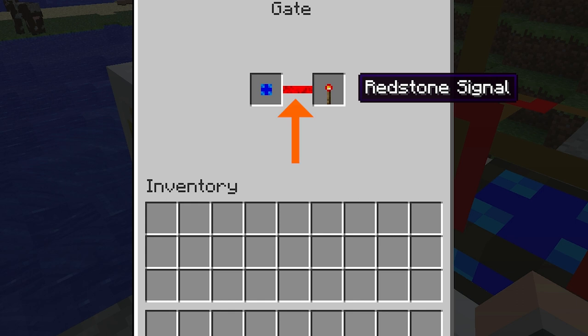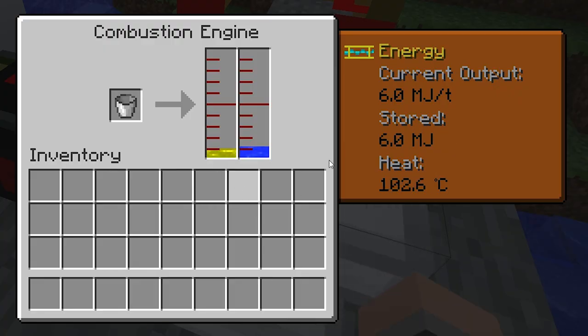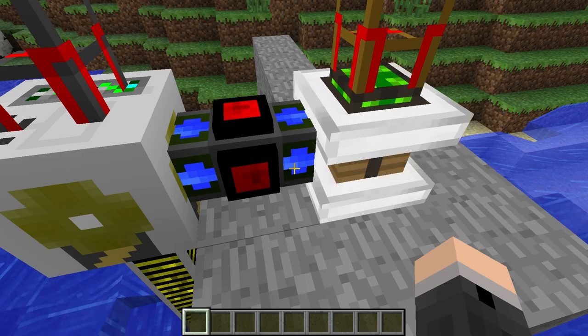Providing that the engine has fuel and is connected properly, it'll start up straight away. While the engine is running, it will generate heat. By right clicking on the engine and clicking this box, you can see the amount of heat that it has. In this example, I'm using the combustion engine, and when it reaches 2500 degrees, it'll go to the green stage.